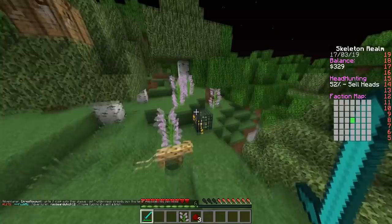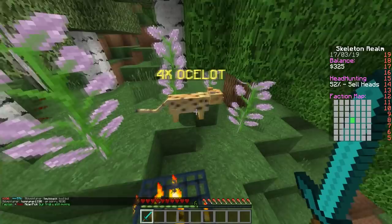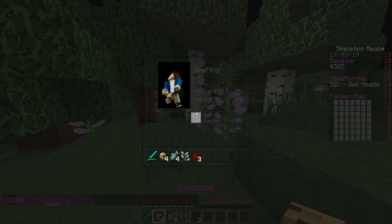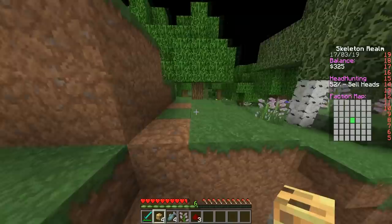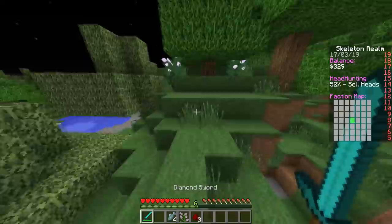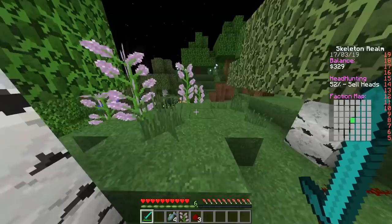Once mobs are spawning, you can AFK and wait for them to accumulate, or just kill them right away. Kill the mobs and you get their heads, which sell for one dollar each at head price. So a full stack of 64 heads gives you 64 dollars. Just right-click to sell. Importantly, you can only earn XP toward your level from heads that match your current level. If you sell heads below your level, you won't gain leveling XP from them.